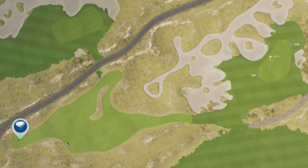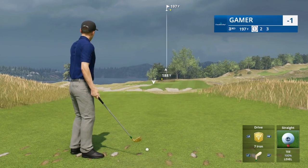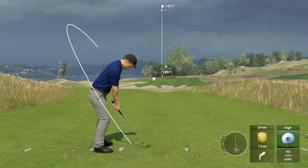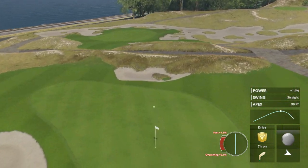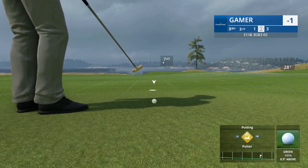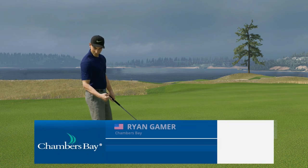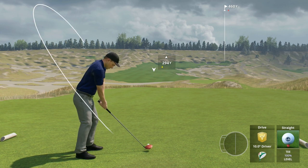197 yards, front pin location - I'm going to go to the seven iron, it's down the hill, full loft. We are throwing darts right now, course knowledge is coming into play. For birdie - easy putt, a little bit right to left - nice roll right there. That's a second straight birdie, gets him to two under through his first three holes. Back-to-back birdies, are you kidding me? Cheers - get your coffee, whatever you're drinking!